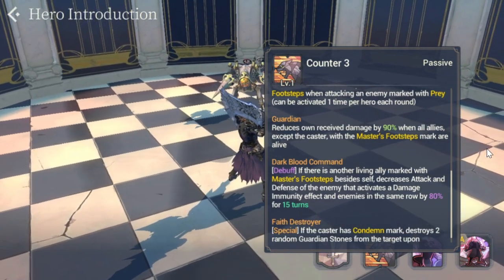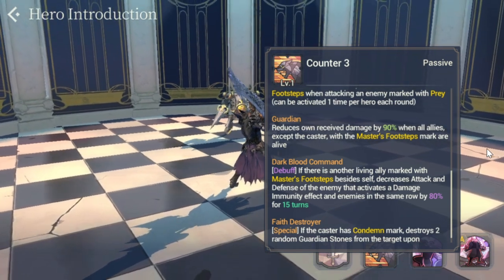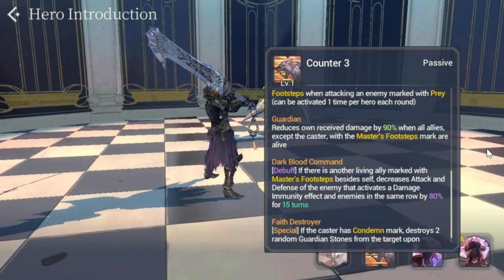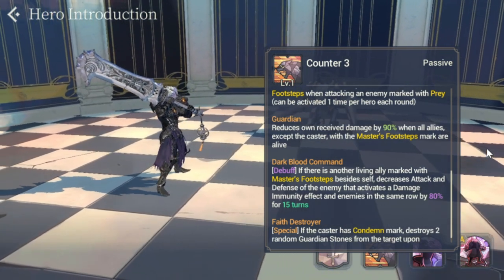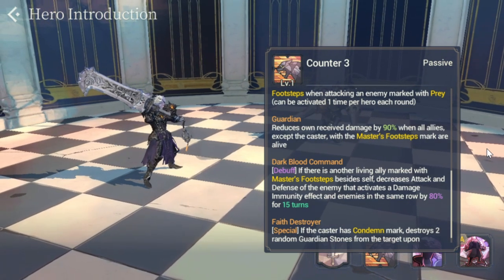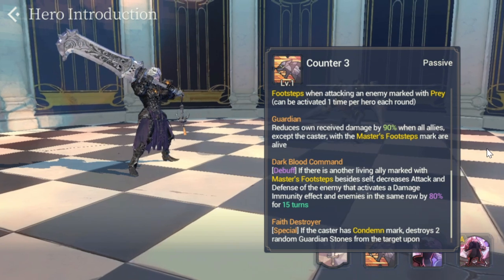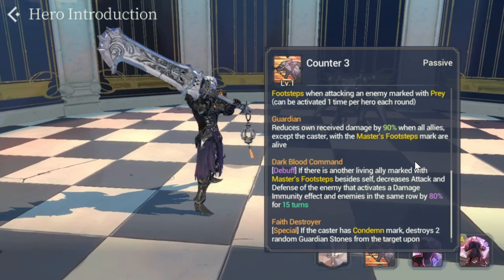For Guardian: reduces own received damage by 90% when all allies except the caster with Master's Footsteps are marked. So as long as allies with Master's Footsteps are still alive, Schmidt reduces his own damage by 90%. Very self-explanatory — he survives well when he has allies with Master's Footsteps.